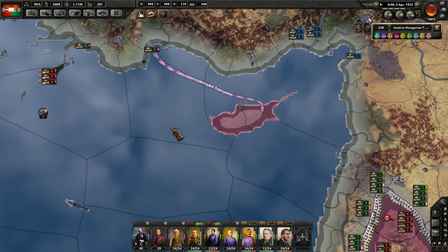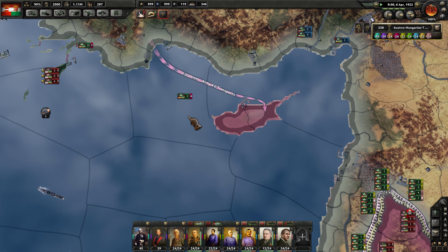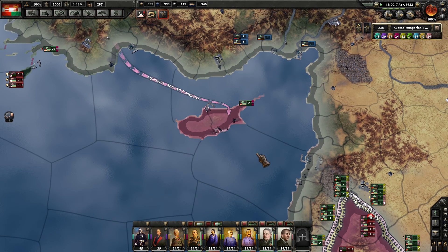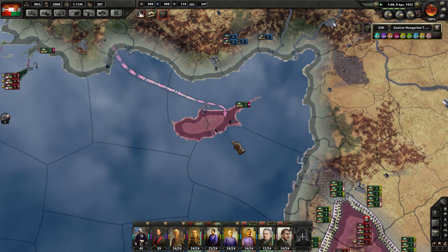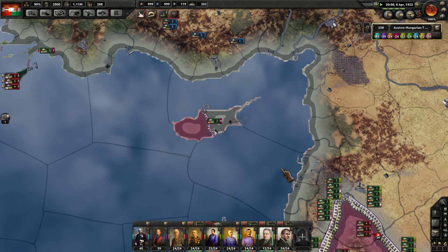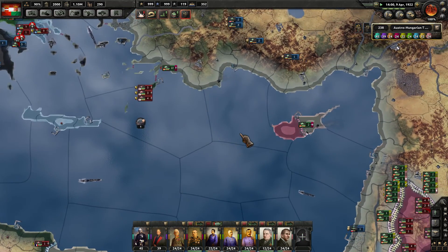So two infantry divisions. Let's see how they do. Make it over there, boys. They're in. Looks like they haven't hit any resistance — they have not. So that's good. So we're going to give that back to the Ottomans, which is fantastic. Next is going to be Crete, I think.